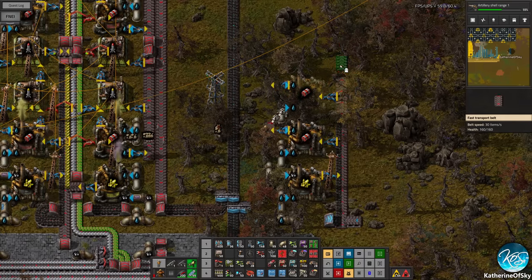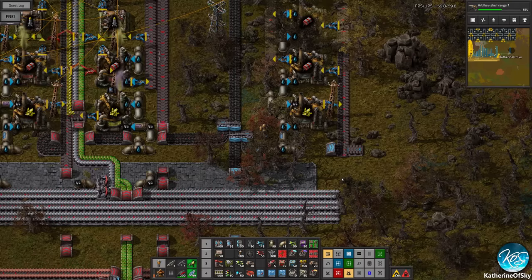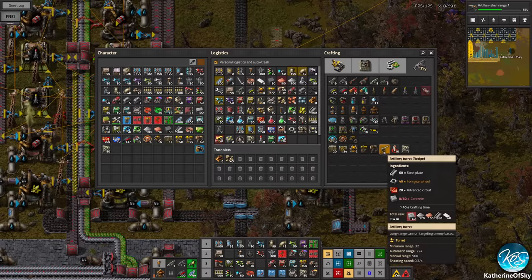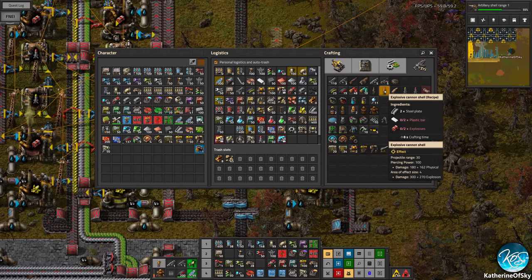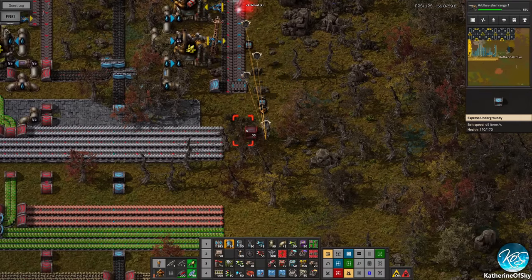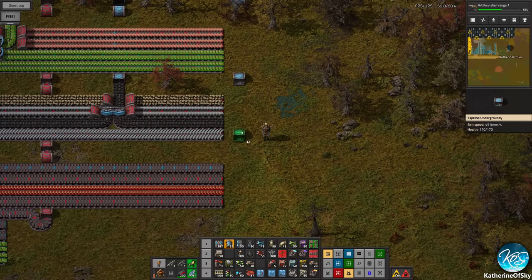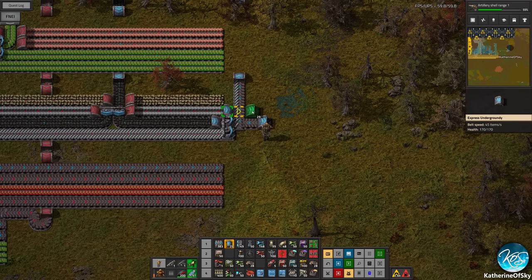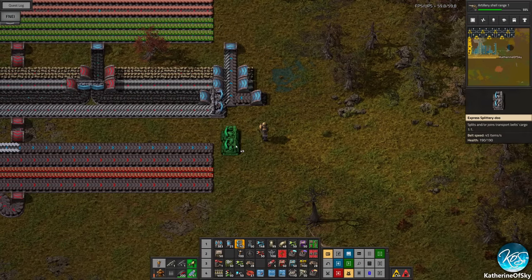After that comes the cannon shells — we need the explosive cannon shells which needs steel and plastic. The steel is coming in here. We need the plastic as well — plastic is here. Steel and plastic — gotcha, we got all the things. Let's get some power poles in here as well. This also needs petroleum which we haven't transferred yet. Let's do this with a little bit of spacing with the pipes.